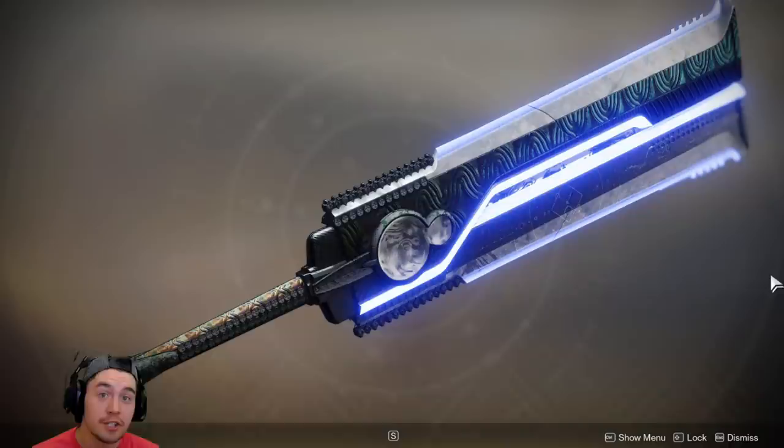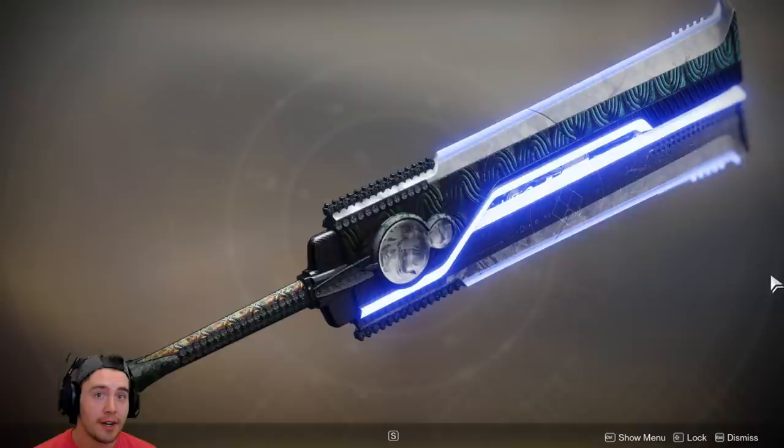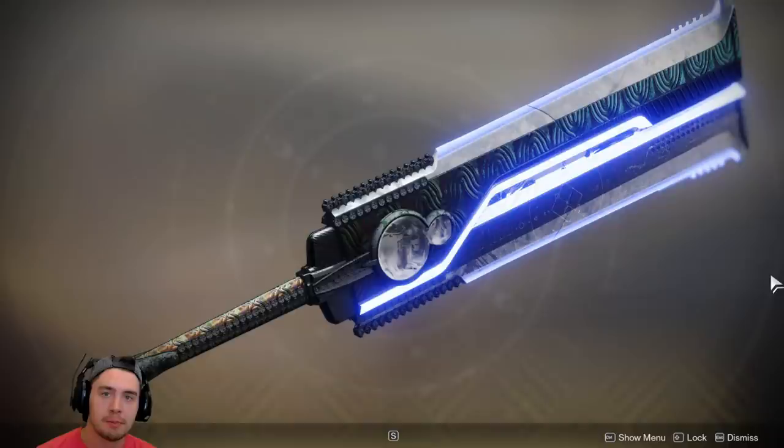Hey, what's going on guys, Emtashed here, and today I'm going to be talking about the Boltcaster and the Dark Drinker Legendary Swords. They're not named that, but they function identical, or almost identical, to the Dark Drinker and Boltcaster Exotic Swords from Destiny 1. These are extremely good for PvE right now, and I recommend you get them as soon as possible, and even use some of the mods available in the artifact, as well as on your basic gear, to really optimize things.